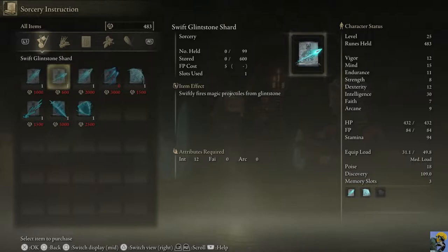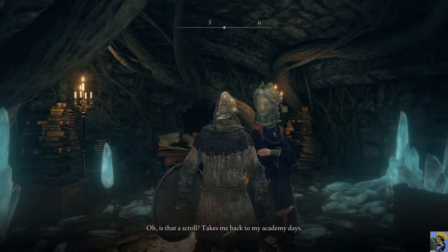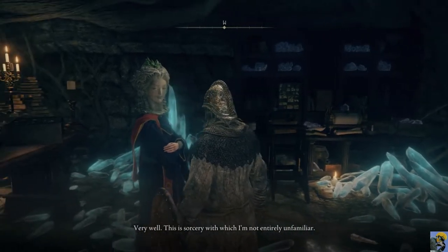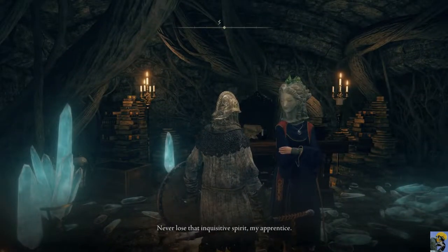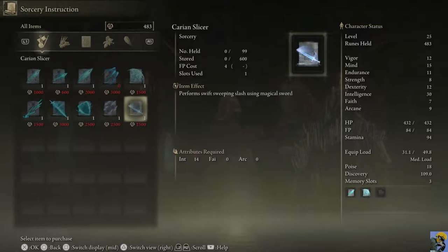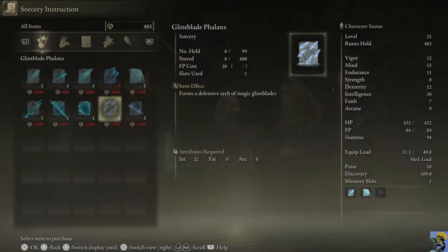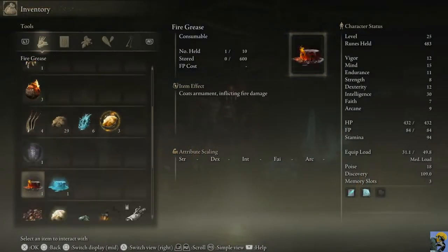Swift Glintstone Shard — swiftly fires projectiles. All of these could be interesting. And let's give her the other scroll too. 'Takes me back to my academy days.' 'This is sorcery with which I'm not entirely unfamiliar. I'll be sure to incorporate it into one of your lessons.' What did we get? Glint Blade Phalanx — forms a defensive arc of magic glint blades — and Carrion Slicer. Nice! I want to get the spells that require the most intelligence as fast as possible, because they should do the most damage.